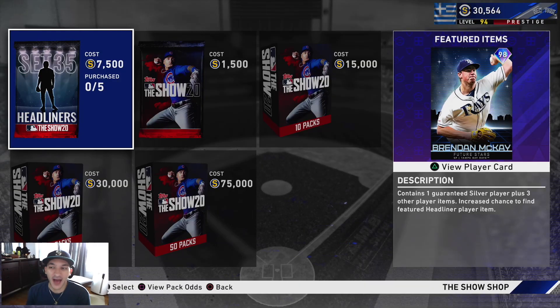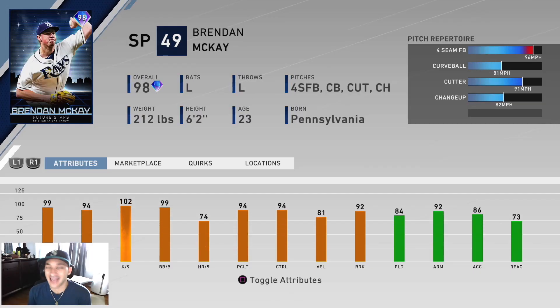We have a new Set 35 headliner — a 98 Future Stars Brendan McKay. He's a two-way player, so he has 99 stamina, 94 hit per 9, 102 K per 9, and a 99 walk per 9. Really solid pitching attributes. He has a 96 fastball, 81 curveball, 91 cutter, and an 82 changeup. I don't know how I feel about that pitch repertoire. I feel like it could be better. Fastball cutter is always nice, but the curveball and changeup could be eh. He would have been better with a fifth pitch. So I'm a little skeptical on the pitch repertoire.